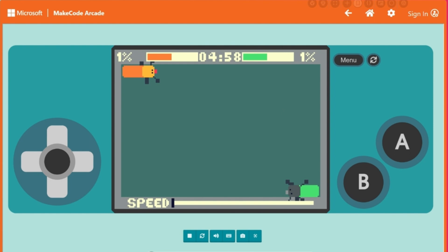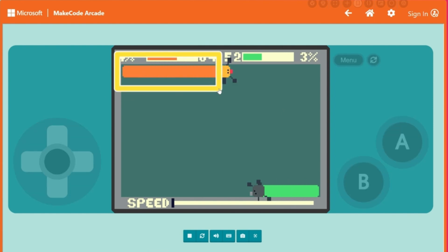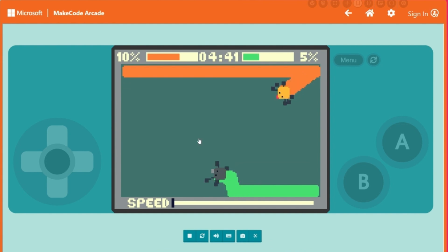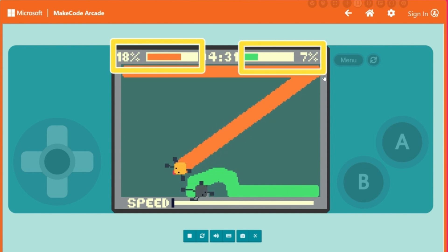In the game screen here, your bug will always start in the top left corner and your opponent in the bottom right corner. At the top of the screen, you'll see some graphs showing the percentage of the screen covered by your paint and by your opponent's paint.